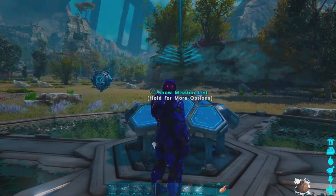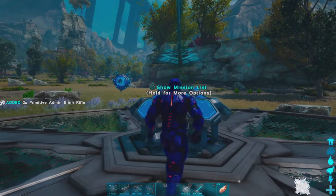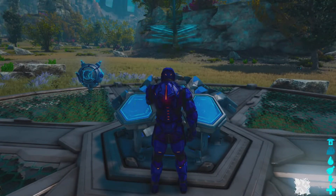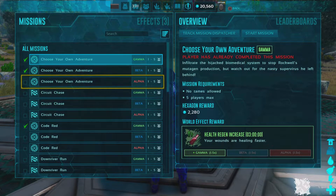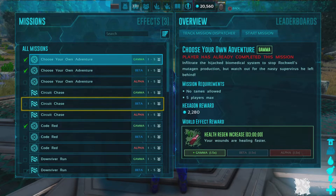I'm encumbered — let me turn on creative mode, there we go, I'm not encumbered anymore. So again, pick a mission, any mission — this is how you get all those items you just saw.